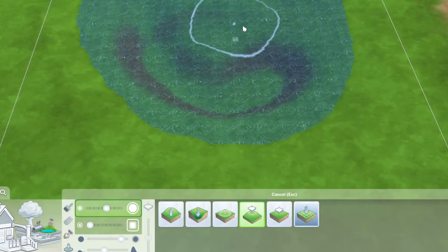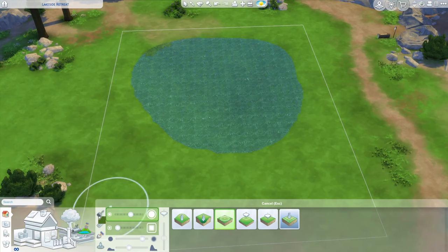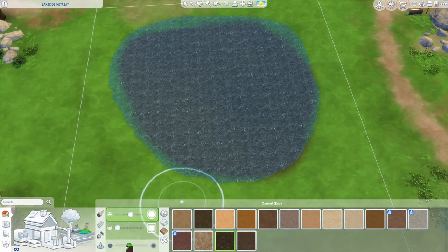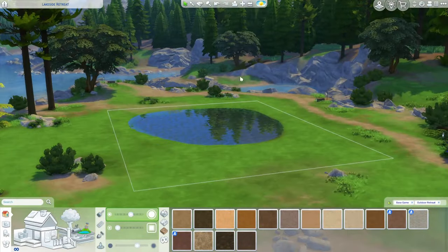I wanted the flattened tool to make it deeper, and then we'll go through and smooth it again. Of course it's looking pretty green but that's okay — we can fix that with terrain paint. I like using a super dark one in the water and then blending that into whatever terrain we end up using. It's not a perfect circle, and that's mostly what I'm going for.